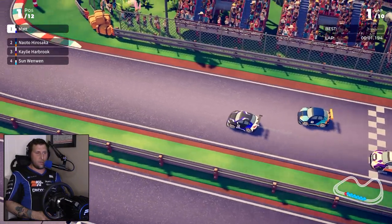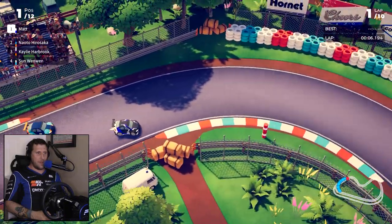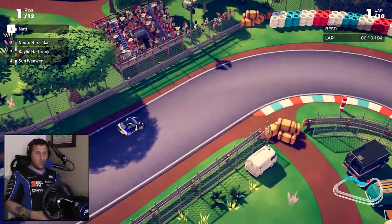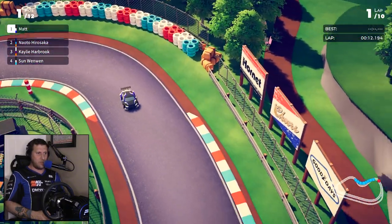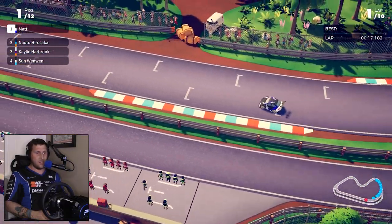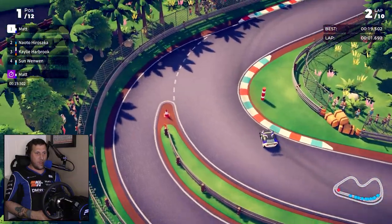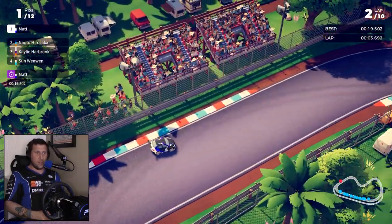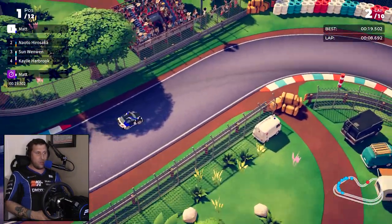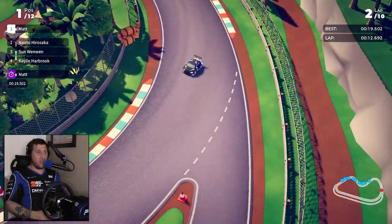Circuit Superstars was released back in 2021 for Steam, PlayStation 4, Xbox One, and semi-recently in the past year or so, released on PlayStation 5 and Xbox Series S and X. This game's been on a multitude of platforms, and as you can tell, it's a top-down racing game. And with this art style, it's very reminiscent of Art of Rally — that low-polygon-ish art style.